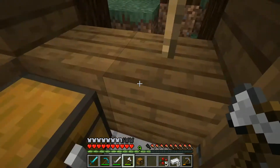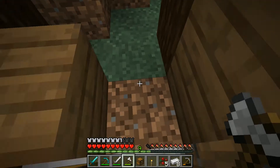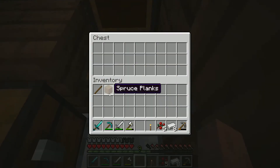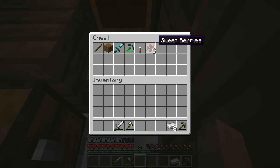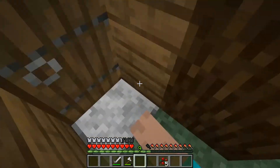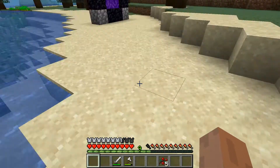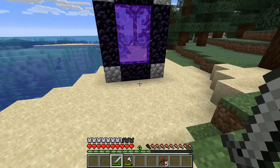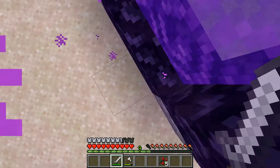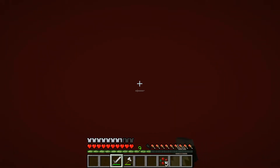You may ask why we need to find a dungeon — well, that's because we need to complete the game. In order to do that, we need blaze powder and enderpearls, because blaze powder plus enderpearls equals eyes of ender.